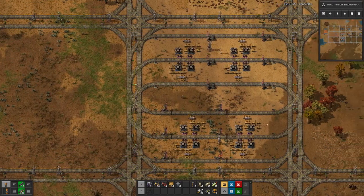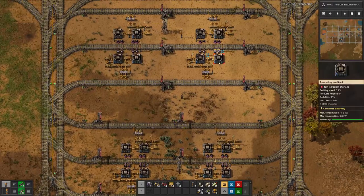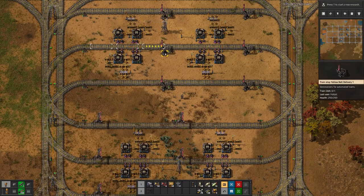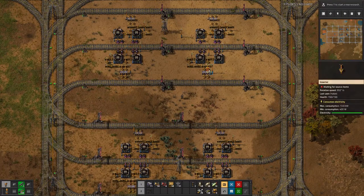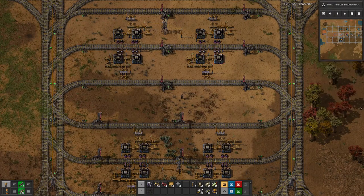I managed to squeeze everything in here, fitting nicely. I think we can even tweak this thing a bit further so that it also works if we have three input ingredients. You can see the items going into the assembler are picked from the ends of the wagon. If we have three inputs we also need the middle two slots, so basically the output line would have to go to the other side of the assembler, and the assemblers would move to the middle.